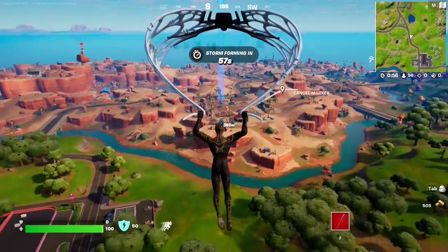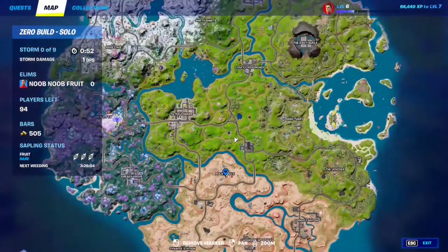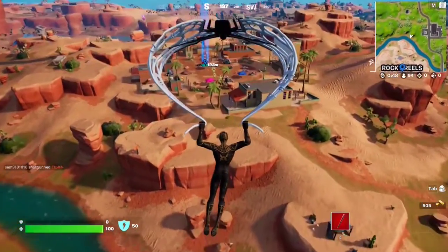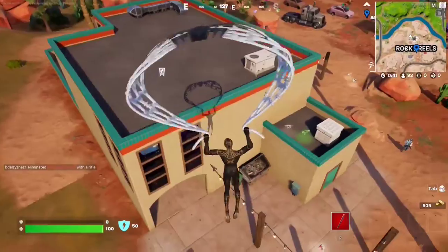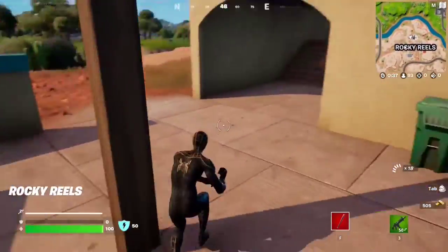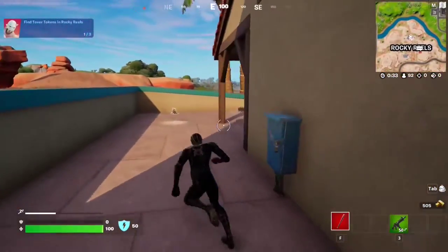For this Snap quest, you have to collect Tovar tokens at Rocky Wheels. Just make your way to Rocky Wheels and we're going to collect our tokens — they're pretty easy to find relatively. The first one is going to be right over here next to the bounty board. That's number one.